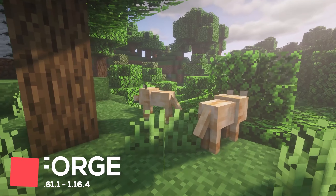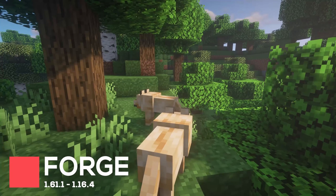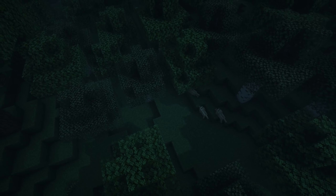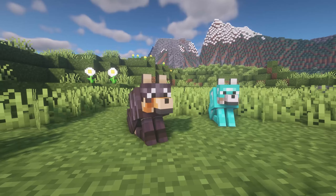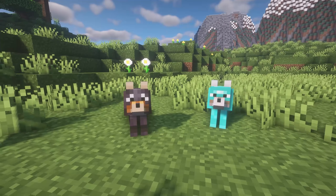Revamped Wolf is a mod which aims to completely overhaul Wolves, adding many new mechanics and features. During the night, you'll often hear Wolves howling, and Wolves will now also spawn as part of a pack, where they'll follow their leader. There are also some new textures for different Wolves, and armor which can be equipped onto them. If a Wolf finds meat, they'll also automatically eat it, as long as they're hungry.